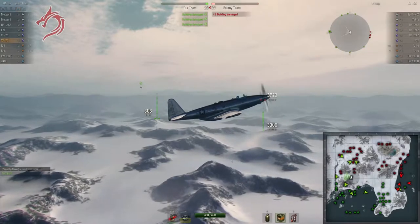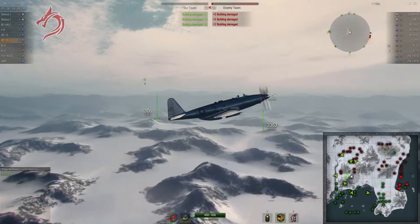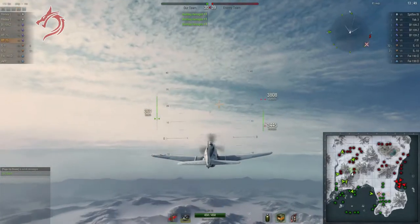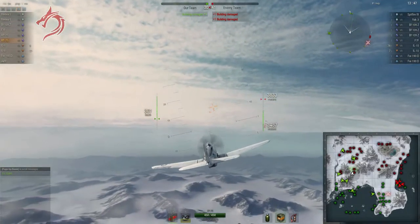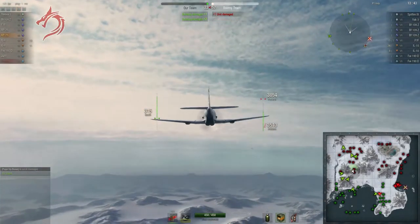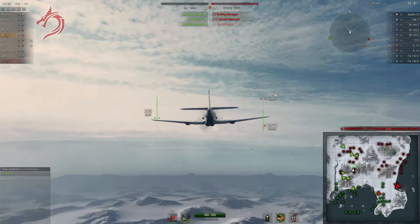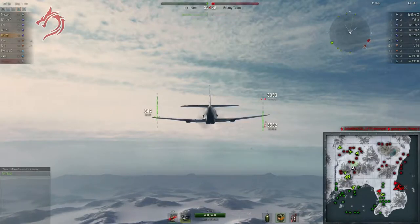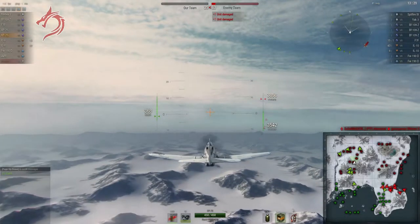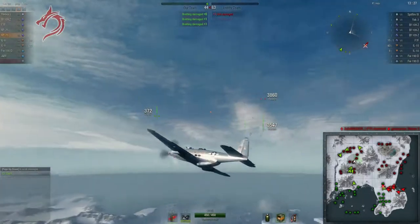Hey guys, Rock here with another World of Warplanes video. This time we're going to be doing a guide and review of the Fischer XP-75 Eagle, which has been described somewhat generously in historical publications as a group of parts flying in formation, loosely. Historically, it was kind of a basket case of an airplane.